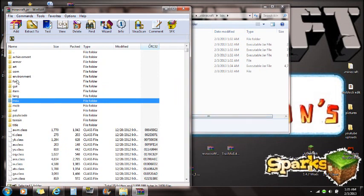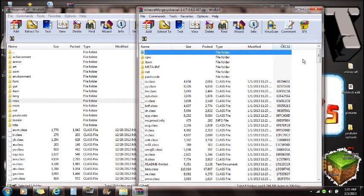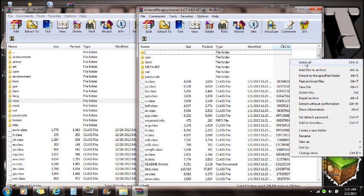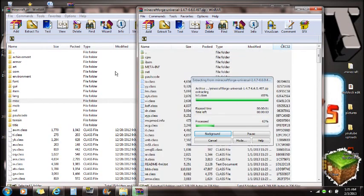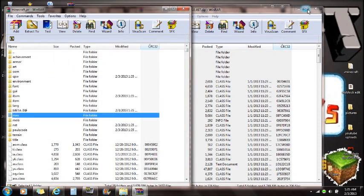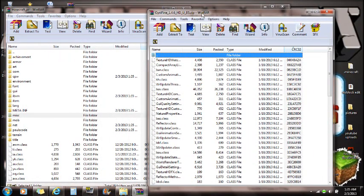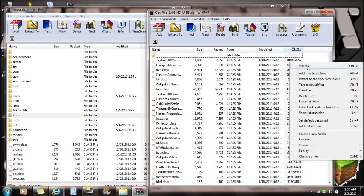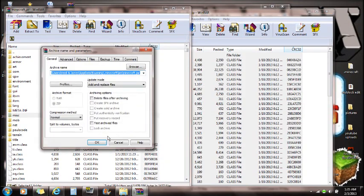META-INF does not allow your mods to run in Minecraft, so once that is deleted you're done with META-INF. If it's not deleting, make sure Minecraft is closed. Now open Minecraft Forge - you'll see META-INF there but leave it, because that is META-INF for Forge. Select all the Forge files and drag them into the .minecraft jar you have open in WinRAR, then push OK. Now for Optifine - open it with WinRAR, select all, and drag all the Optifine files into the same .minecraft jar.